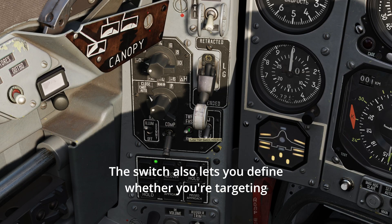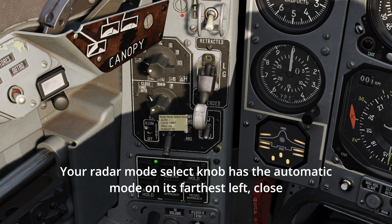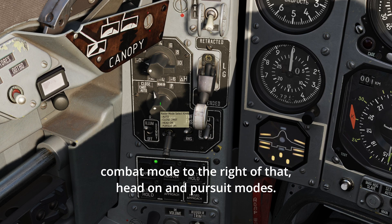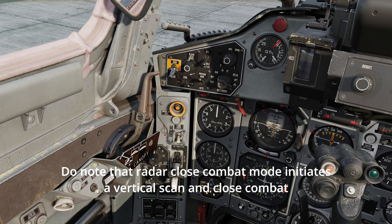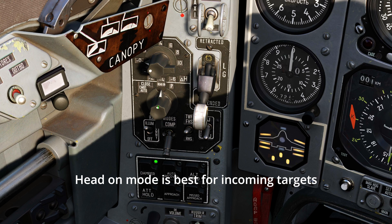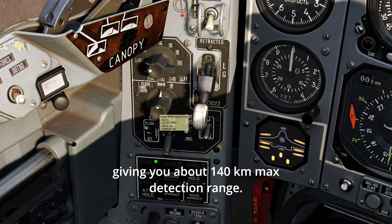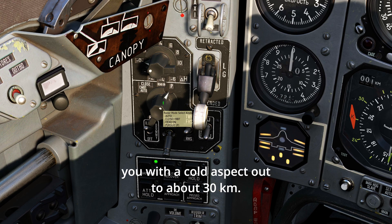This switch also lets you define whether you're targeting a frontal hemisphere or a rear hemisphere target. Your radar mode select knob has automatic mode on its farthest left, close combat mode to the right of that, then head-on and pursuit modes. Head-on mode is best for incoming targets, giving you about 140km max detection range. Pursuit mode is best for targets heading away from you with a cold aspect, out to about 30km.